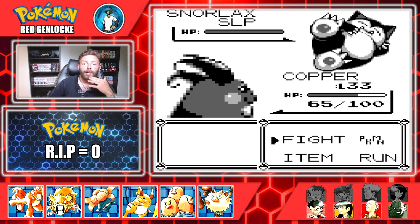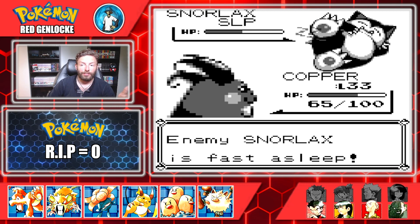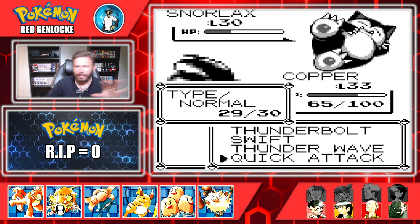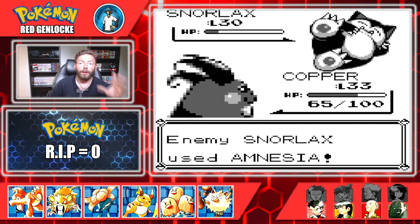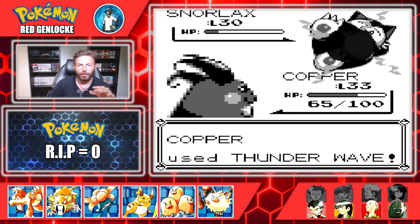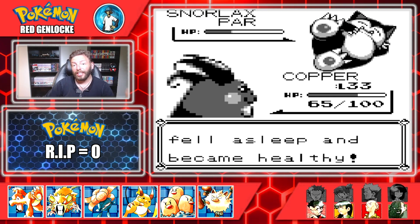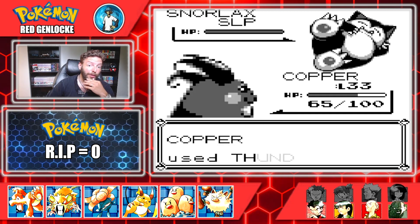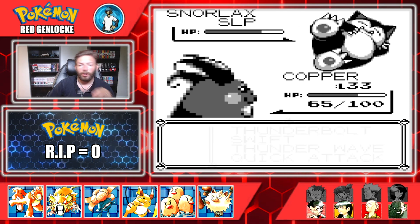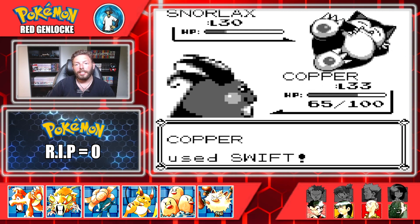Snorlax uses Rest, falls asleep. In this game I believe Rest only lasts one full turn before waking up, so we use Thunderbolt while it's asleep, and then it wakes up and starts using Amnesia to raise its Special stat. That's sort of good and sort of not for us — if only we can get it paralyzed long enough to not use Rest again. It falls asleep again, because we really need a status ailment to keep this thing in a Pokeball or Great Ball.